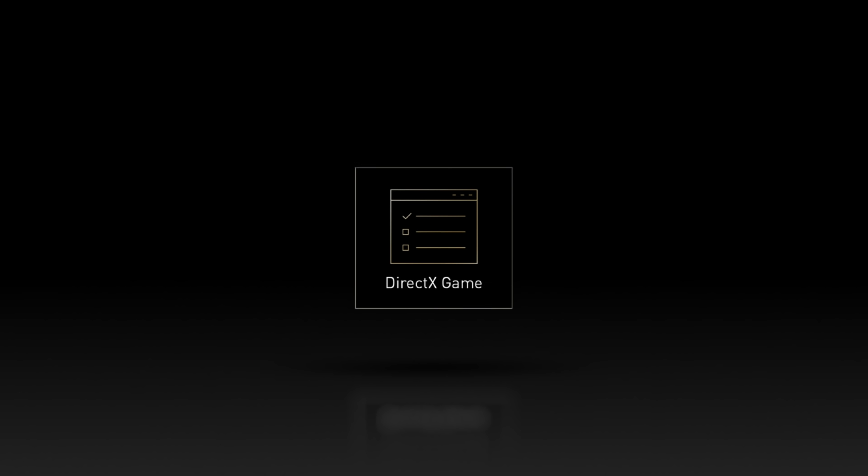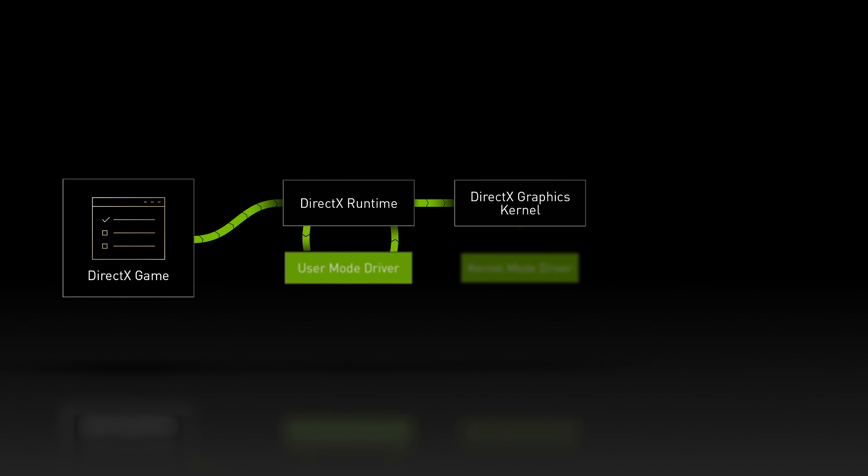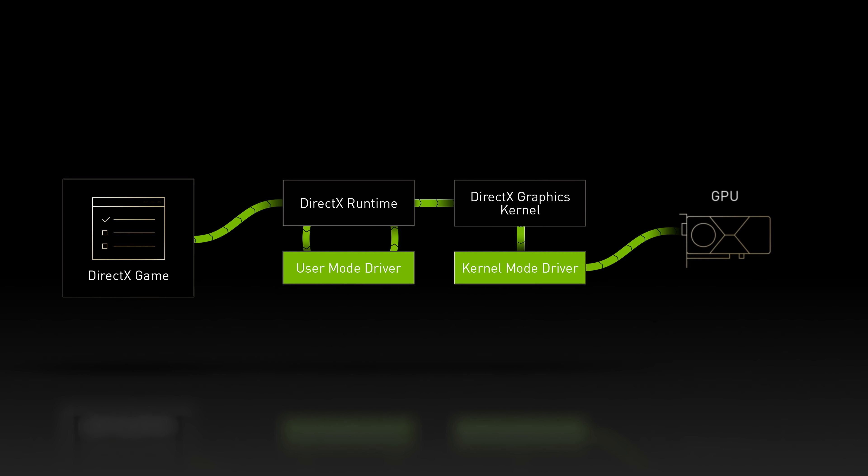In this example of a DirectX game, we can see the communication between the game, the DirectX API, the driver, and the GPU. Any miscommunication during this process can lead to performance issues, bugs, or crashes. In other words, the quality of your gaming experience is directly linked to the quality of your graphics driver.